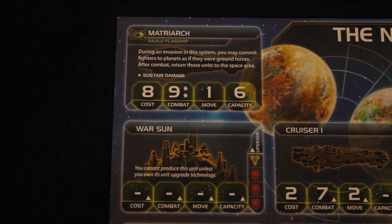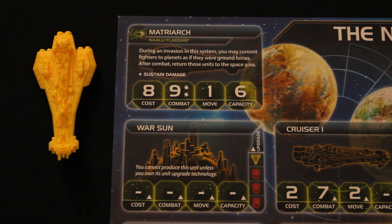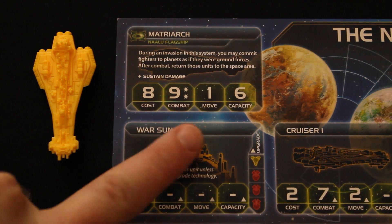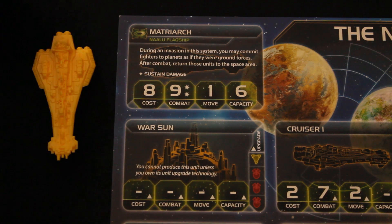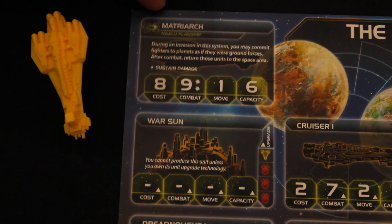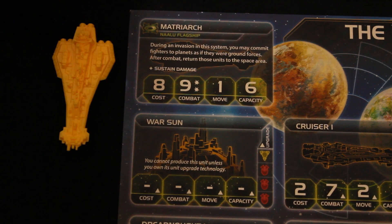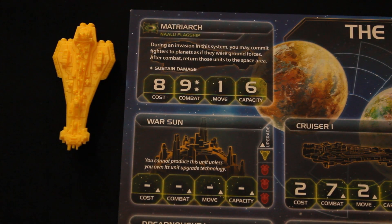The Naalu have a pretty cool flagship called Matriarch. It has a cost of eight, rolls two dice and hits on a nine, has a move of one, a capacity of six, and sustained damage — meaning it can take a hit, be placed upside down, and keep fighting, then flip back over at the end of the round.